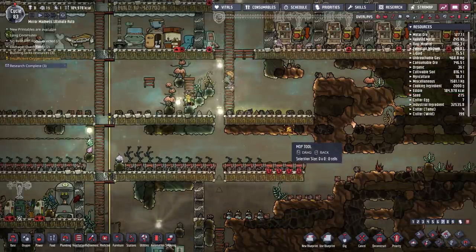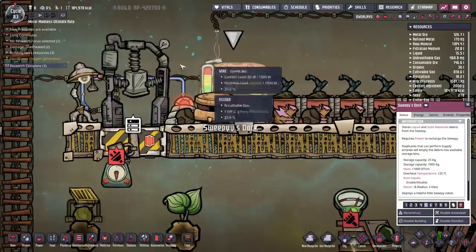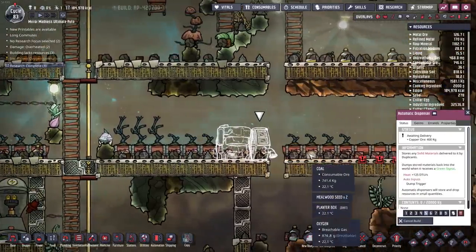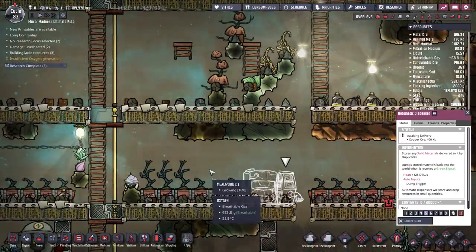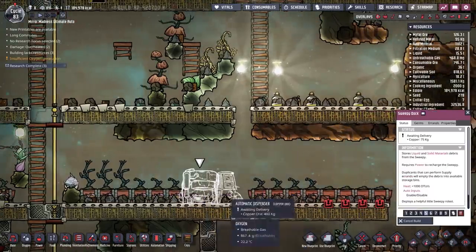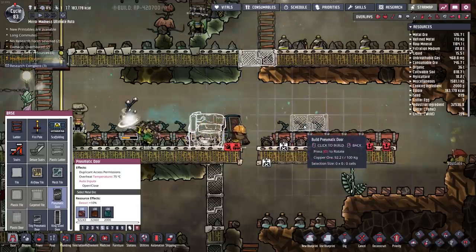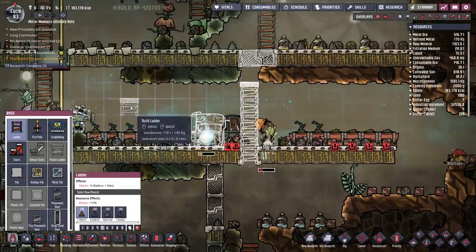Let's quickly mop up a little bit of stuff here, because I think I might have some polluted water, which is never good. I'm going to move our little sweepy bot from the left side all the way over to the right side, so it can set up its own automatic dispenser and start to drop things down. If we drop things onto this lower level, we can take care of it easily. I'll use pneumatic doors to create little holes where I can drop material down without anything getting stuck.